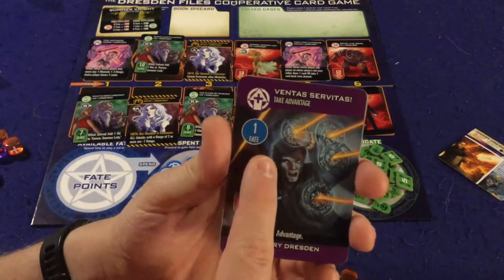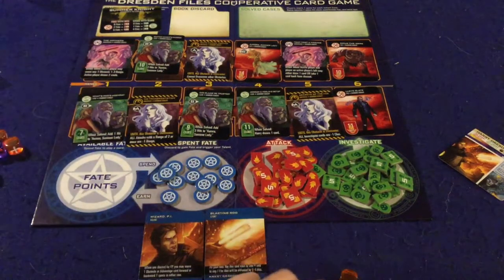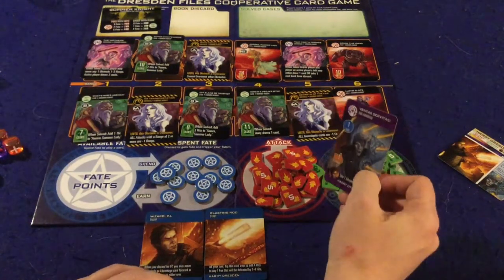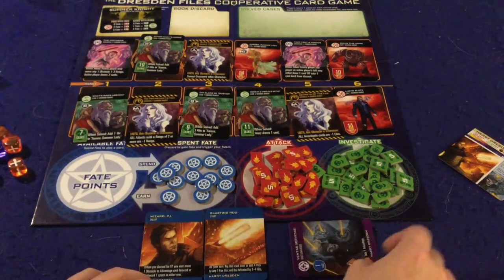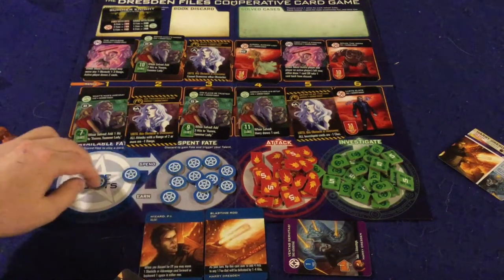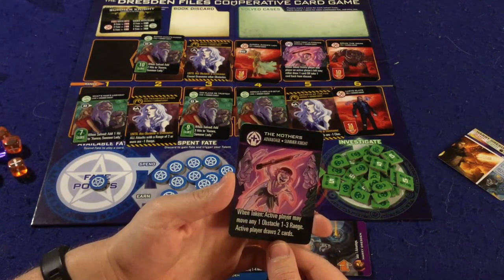Now here we go — we have a 'take advantage' card. It costs one fate and has range one, meaning I could take advantage of this card right here. Let's go ahead and do it. This card is now out of the game — unless other cards let you take it back, it goes down in front of us tilted to the side so we know it's spent. We spend one fate and we've taken care of this advantage.